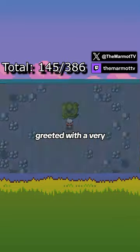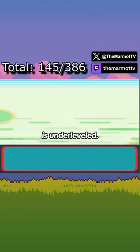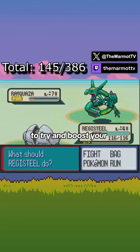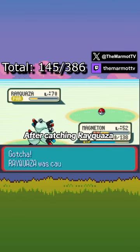At the top, you'll be greeted with a very challenging encounter if your team is underleveled. You'll want to try paralyzing it or putting it to sleep and getting the health bar as low as possible to try and boost your chances to catch it.